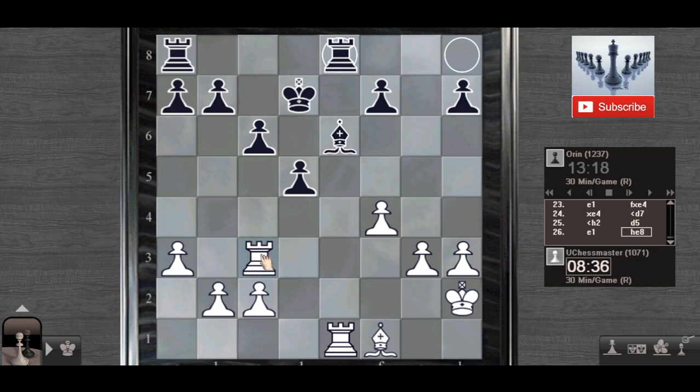I would play for doubling — let's double. Maybe later c3, and my pawns on the queenside wouldn't be a target for the Black bishop.